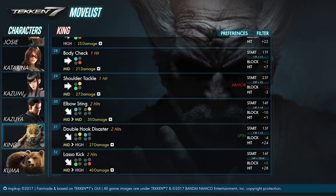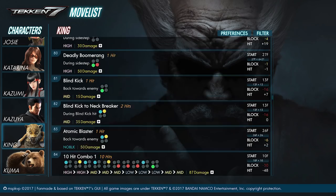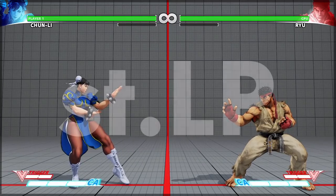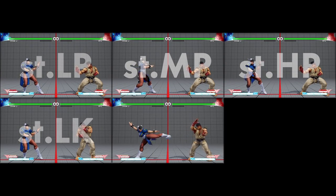In fighting games, each character usually has a lot of moves compared with almost any other genre. Let's look at what a character has in Street Fighter V. Any given character will have six standing attacks: standing light, medium, and heavy punch, along with standing light, medium, and heavy kick.